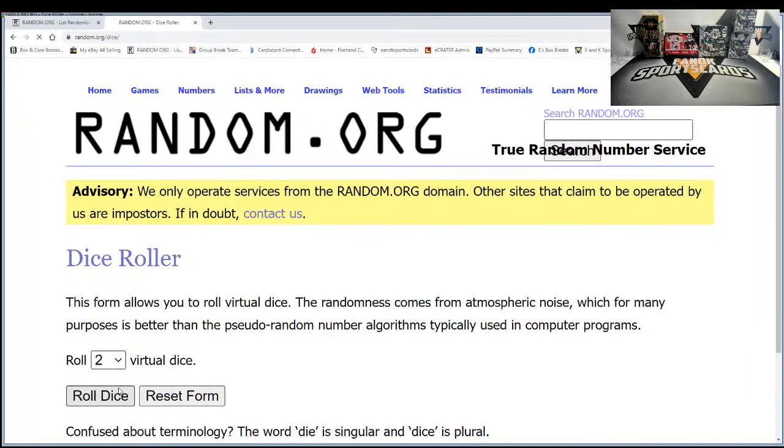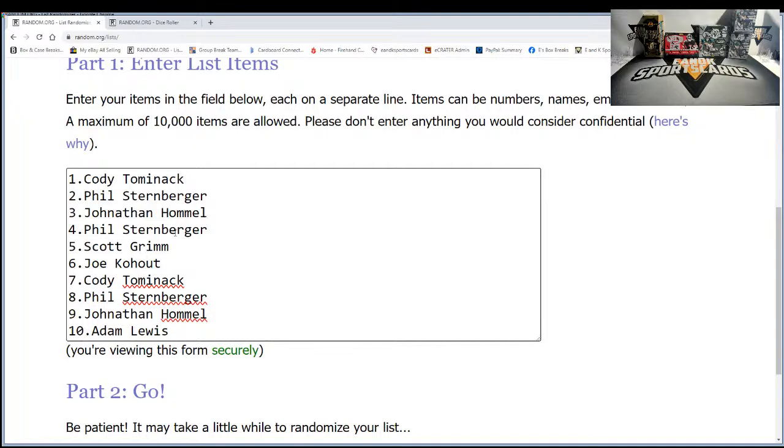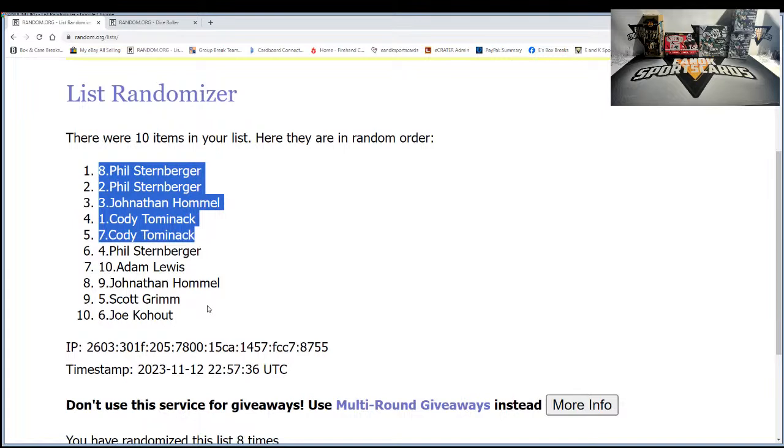Four and below will be re-rolled. We got a four - let's re-roll it. Eight times. There we go - got an eight, we're doing eight times. Good luck guys, top five win. After eight times: Phil, Phil, Jonathan, Cody, and Cody.